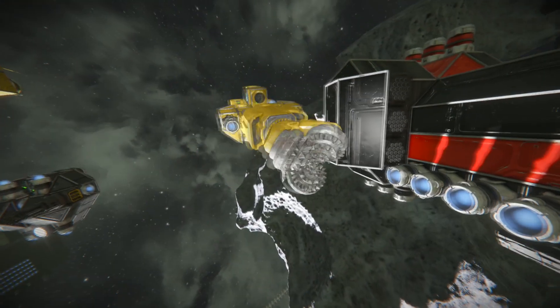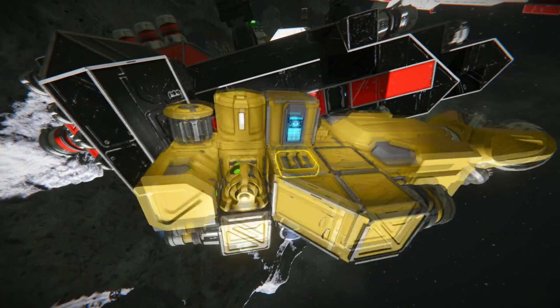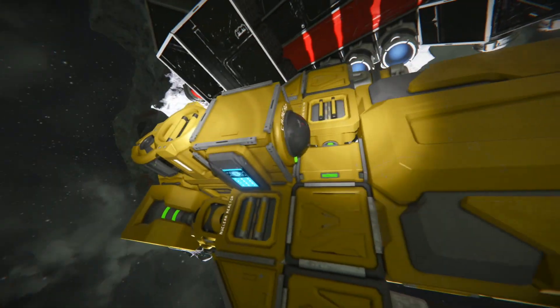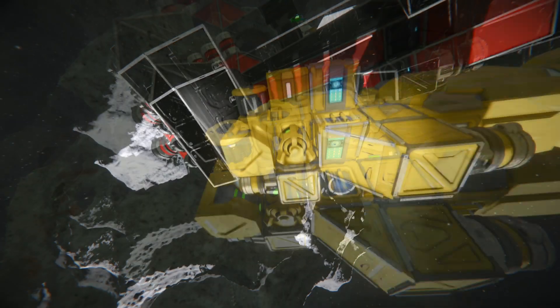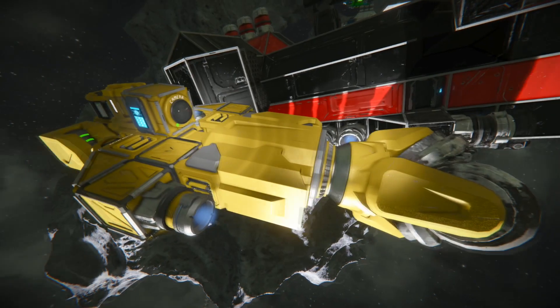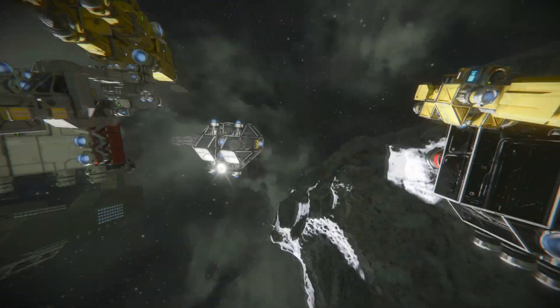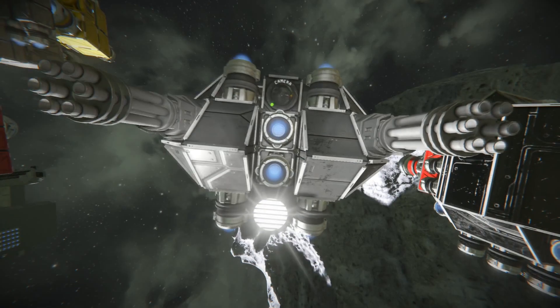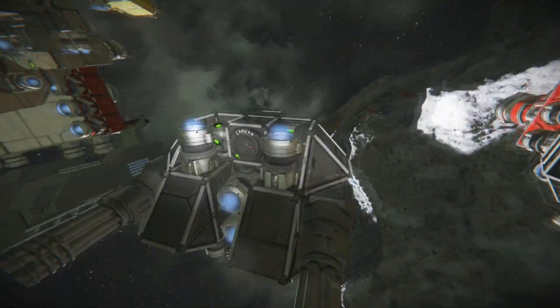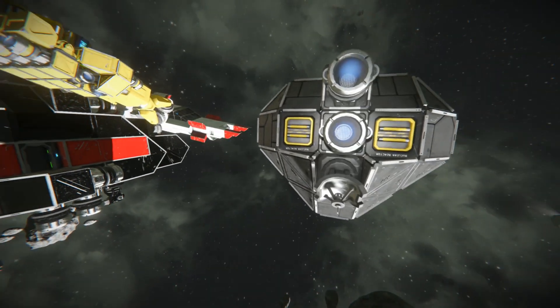This is a later design ship that is actually very similar to what you would see in modern day Space Engineers, where you have cameras and remote controls. This is basically a drone — 100% of what you need for a drone and nothing more, nothing less. This is a simple mining drone. Here we have a simple attack drone. I actually like these designs quite a bit.